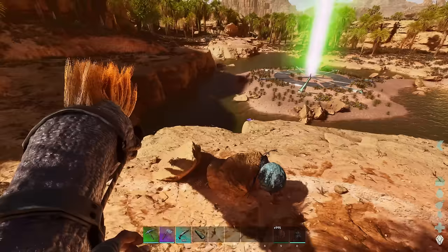Let's unlock more scorched earth engrams: clay, preserving salts - I cannot wait to start making those, they make your food last longer. There's a vessel for storing salts and a water well. Propellants, flame arrows, desert armor - I cannot wait to make this. We'll probably check the drops first since you can sometimes get sets. It requires silk, crystal, and pearls. There should be pearls by the obelisk.